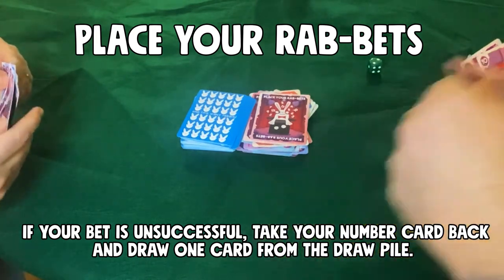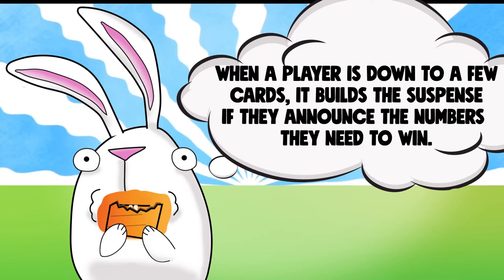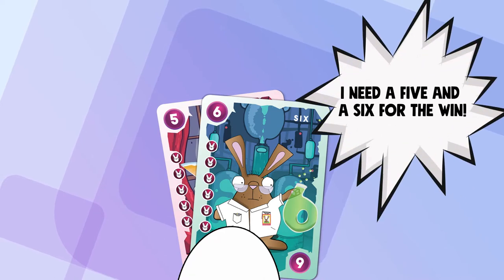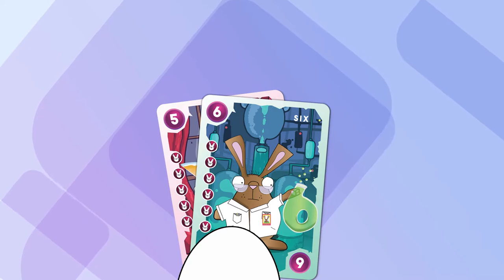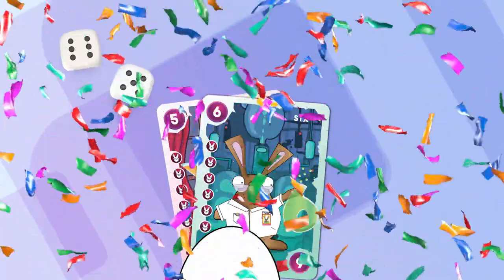We have found that when a player gets down to just a few cards, it helps build the suspense and anticipation if they announce what number they need to win. For example, if you only have a 5 and a 6 card left in your hand and you announce to everyone, "I need a 5 and a 6 for the win!" — everyone will be on the edge of their seats to see if your numbers come up. If they do, play your last card, strike a victory pose, because you have won the game.